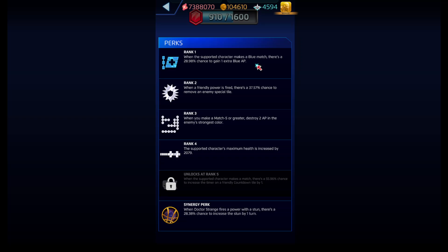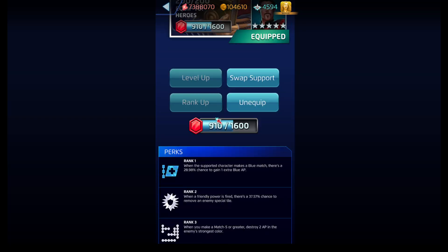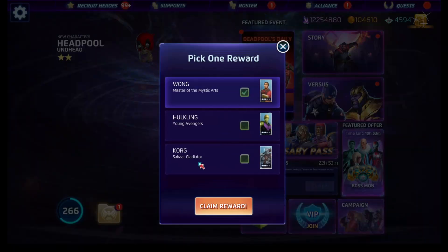Wong's abilities: match blue, get one extra blue AP; chance to remove a special tile; match five, ready to destroy; AP gain in the enemy's strongest color; max health increase; and makes a match that increases the time of a friendly countdown tile by one, which is an increase to the length of the stun — but only if you have the synergy perk. We'll take the Wong and get it to level five, or close to level five.